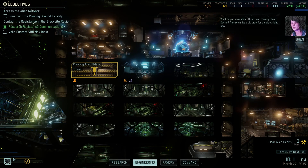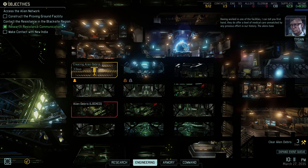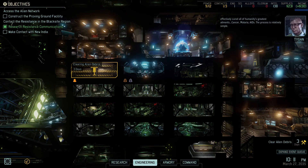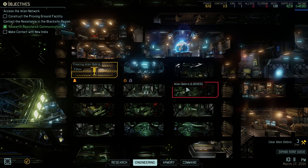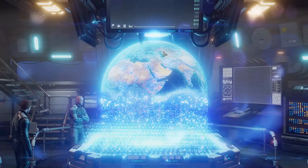That's gonna be useful next mission. These gene therapy clinics - doctor, they seem like a big draw for the cities right now. Having worked in one of the facilities, I can tell you firsthand they do offer a level of medical care unmatched by any previous effort in our history. The aliens have effectively cured all of humanity's greatest ailments: cancer, malaria, AIDS. The process is relatively simple as long as you're compliant. The price of admission is acceptance of all Advent policies - for many people that's hardly a consideration, a minor inconvenience.